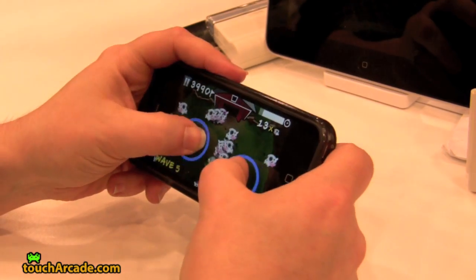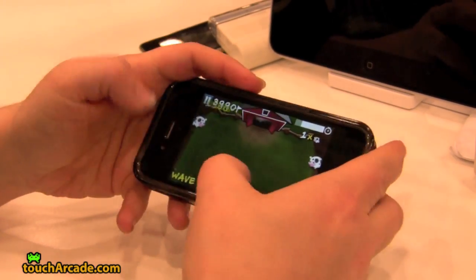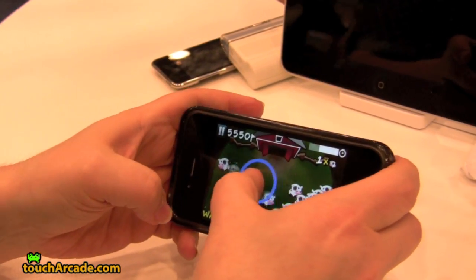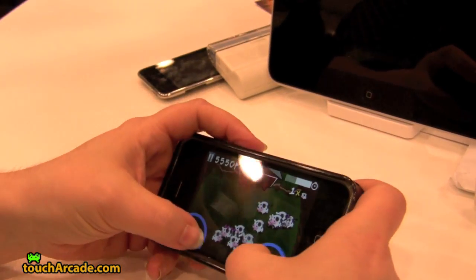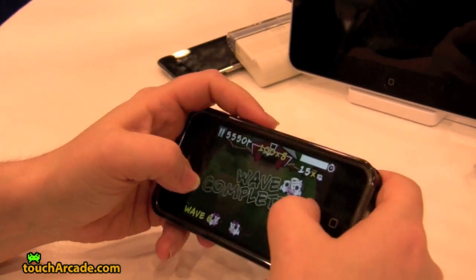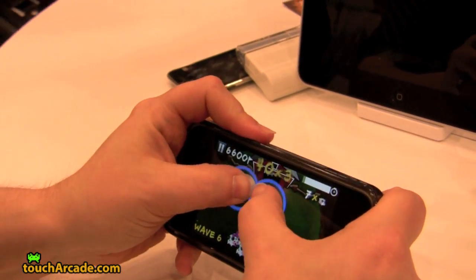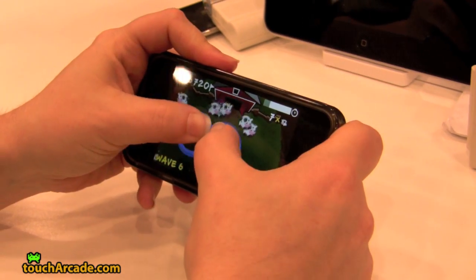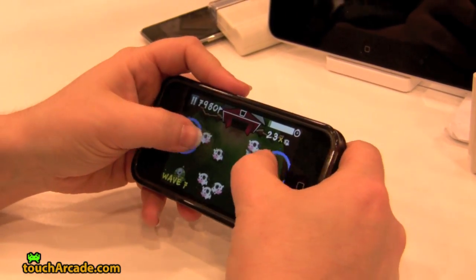You want the cows to go in, but you don't want the aliens, so you can move these guys off the edge. If the alien gets in there, then it's game over — that ends it. You're on a time limit, so you have to get cows in to get more time before the end of the wave.